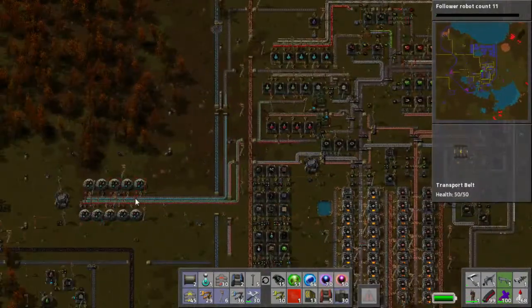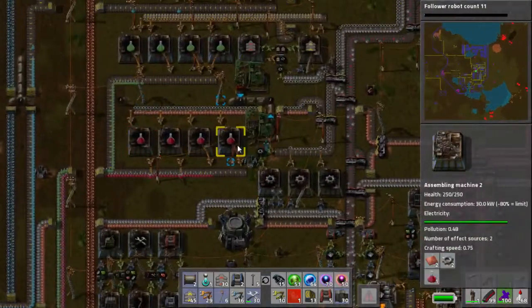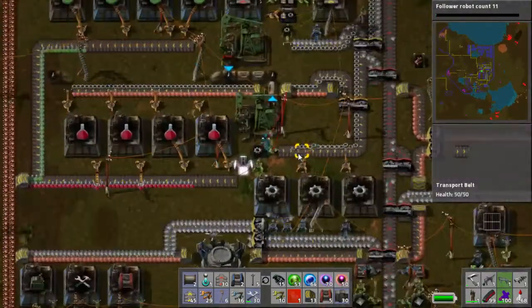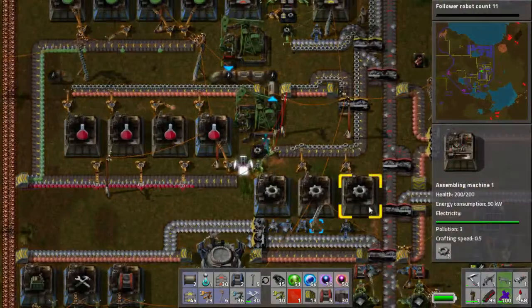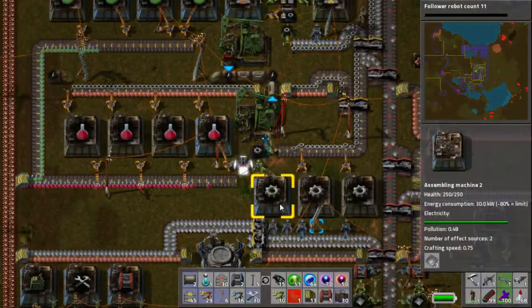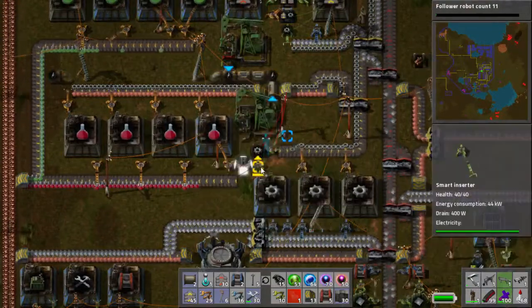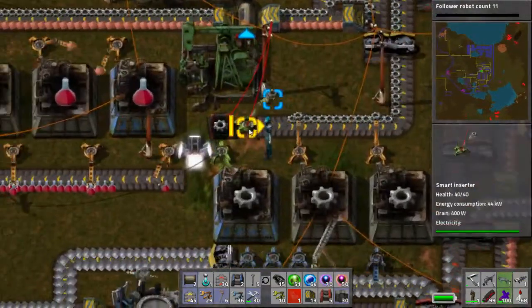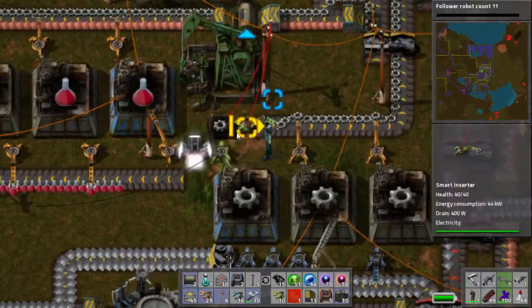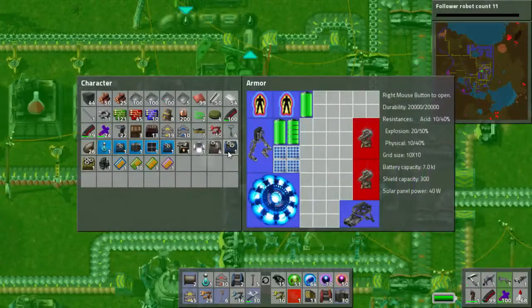We've got our research area over here, which is nice. We've got our red circuits — just four of them. It's all being made fairly locally. We've got our circuits and gear wheels being made here. You'll notice this is running on a wire condition: it says work when there's less than 500, this says work when there's greater than 100. So it's kind of like an endless loop.